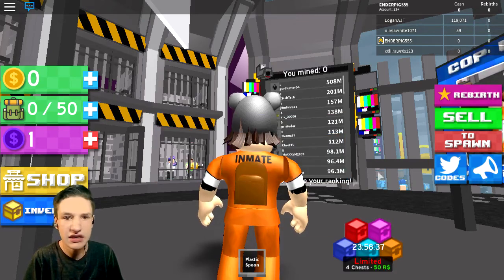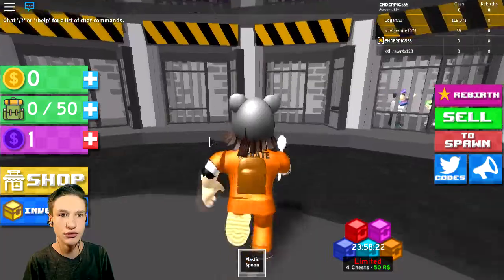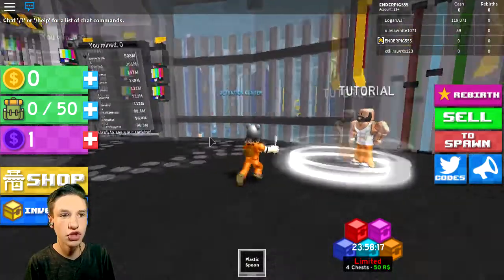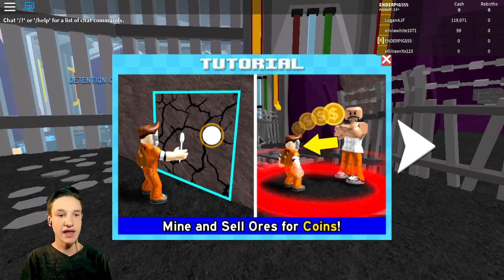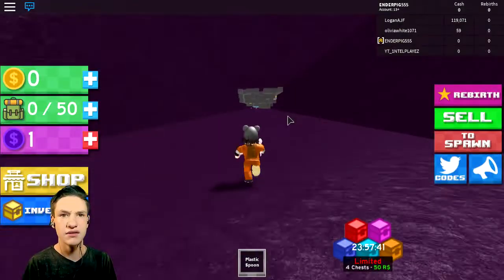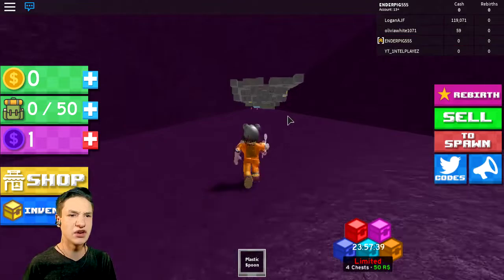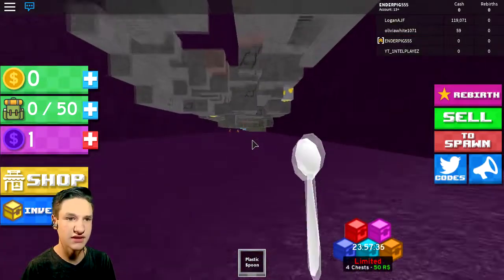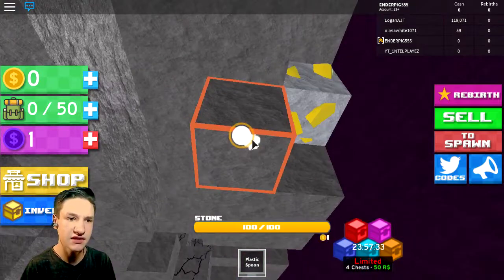That is the smallest backpack I have ever seen. Can I turn off the volume? Plastic spoon. So what do I do first? Buy, sell, tutorial — tutorial please, I don't want to be stupid. Okay, mine and sell ore — so it's mining simulator, you loser! This is mining simulator with a plastic spoon. Can't believe it, they lied to me, this is definitely not going on top.